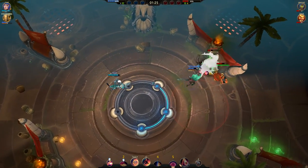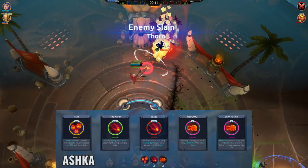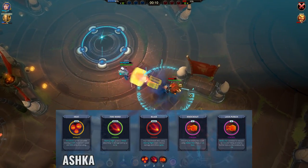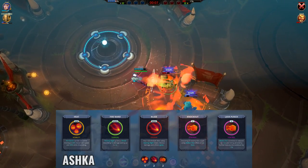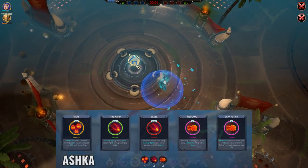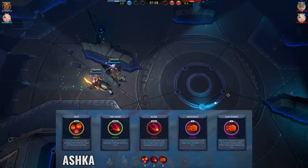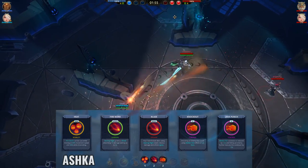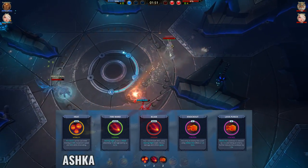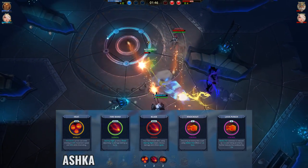The first champion on our list is Ashka, and this is my build that I typically use. I feel that Heat is super useful, since having to stop just to cast your mouse 2 is really dangerous. Not only that, being able to move that little bit while casting the M2 really helps with hitting targets who are running away. Fire Ward and Blaze give you a bit more firepower and sustain when you need to be aggressive with your spacebar.